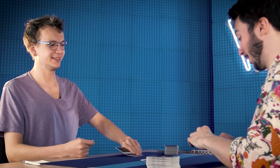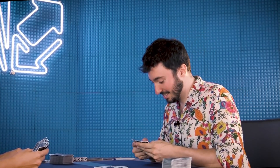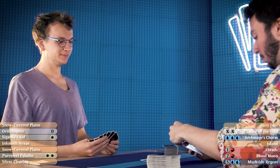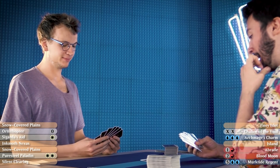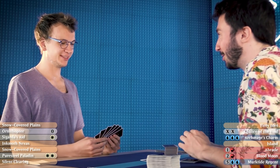Do you want to go first? I would love to go first. For all the marbles! This hand is not easy — it's kind of risky because I don't have the third land and the hand is slow and clunky. But if I play Chalice of the Void on one on turn two, then steal a creature with Archmage's Charm, and draw a blue source, I can shut down all his lands with Blood Moon and still have the Chalice on one. I'll keep.